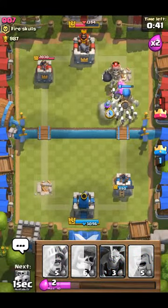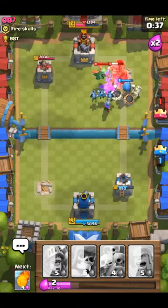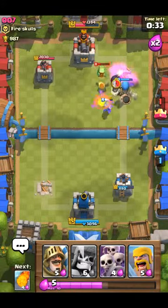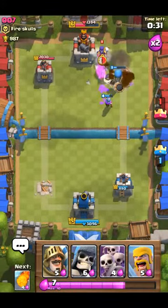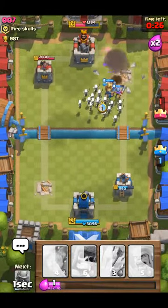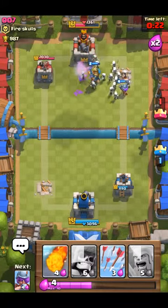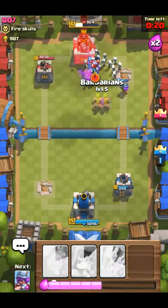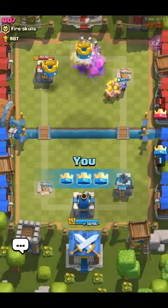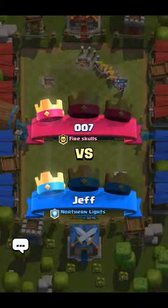Now I'm gonna put a musketeer here, some minions — just kind of spam them and hope that something good happens. We are just spamming right now, but hey, spamming works so might as well do that. We're probably gonna take down his king tower here — which we do. We won that battle three to one; that was a fairly easy one.